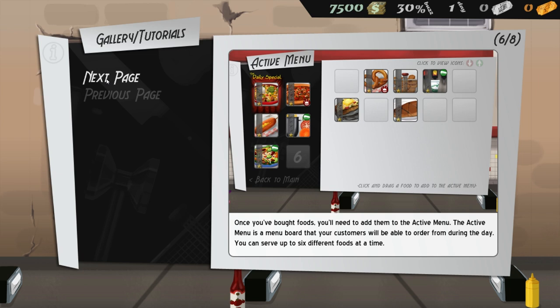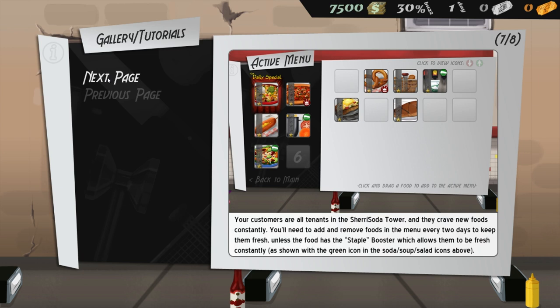Once you've bought foods, you'll need to add them to the active menu — you can serve up to six different foods at a time. Customers are all tenants so they crave new foods constantly. You need to add and remove food from the menu every two days to keep things fresh, unless the food has a staple booster which allows it to stay fresh constantly, indicated by the green icon on soda, soup, and salad icons.